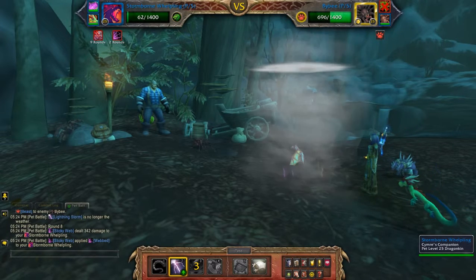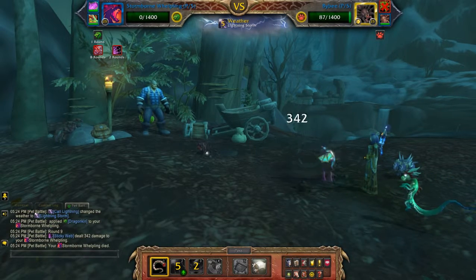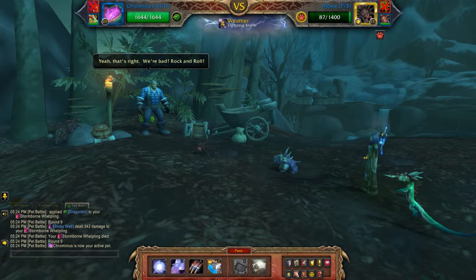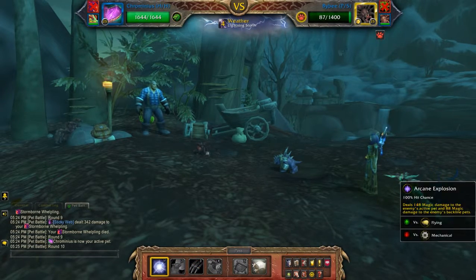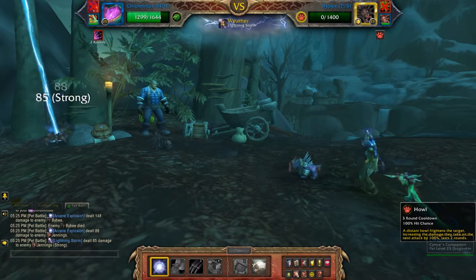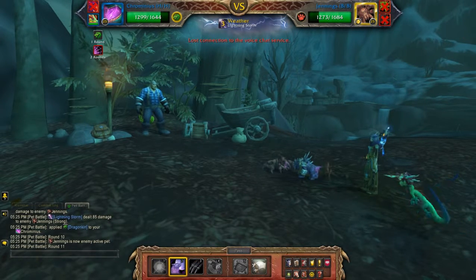That was close. Almost. Tail Sweep. For Snow, I want to make use of the Lightning Storm and just use Arcane Explosion — this will do damage to both pets. And then to amp up the damage a bit, I'm going to Howl.